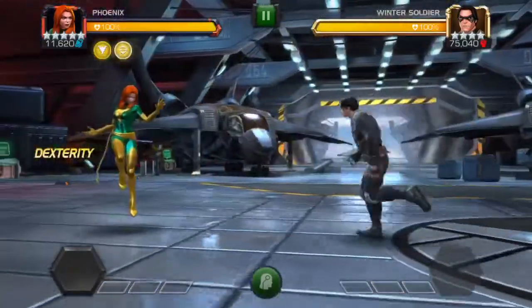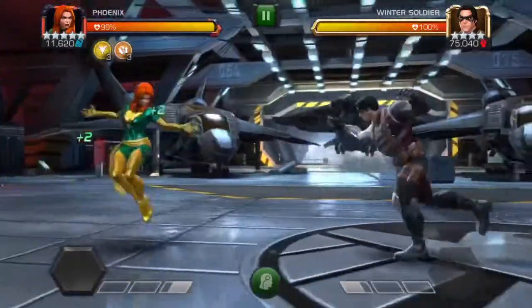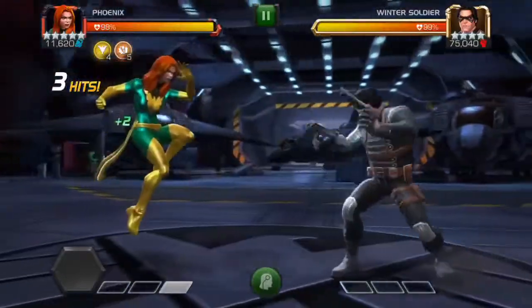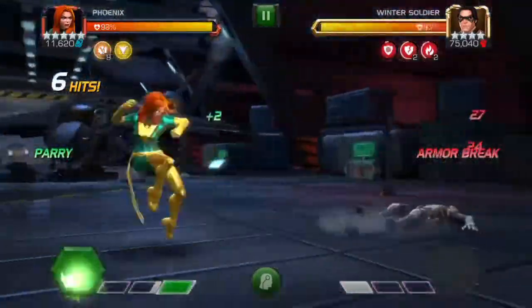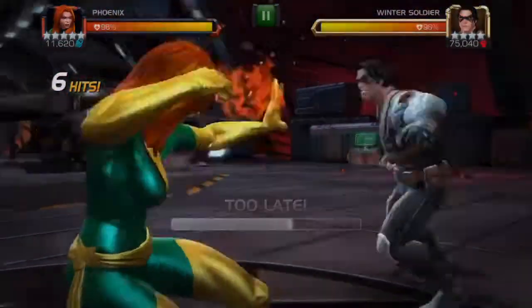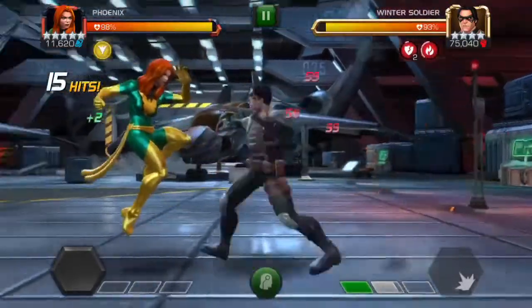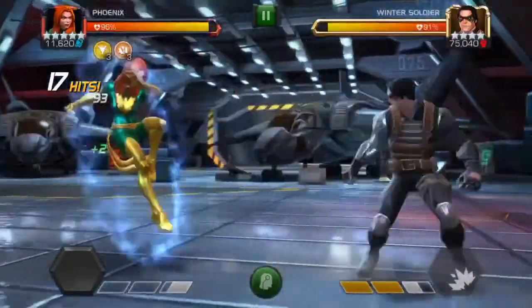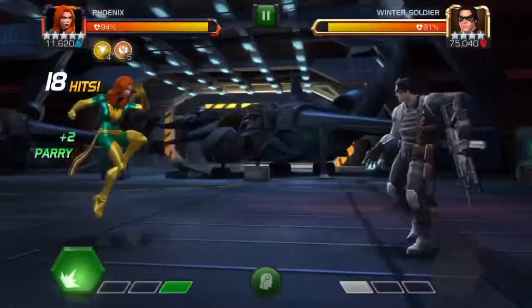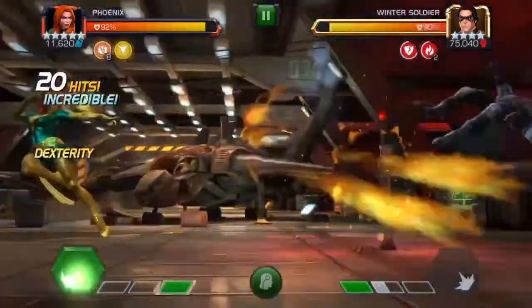This next clip we jump in against Winter Soldier to try a bunch of different things and see how many hits she can take him down with. This is my 4/55 Phoenix — I took her to 4/55 for a diverse rank up and also for prestige; she's got really high prestige. I don't use her a whole lot but she can do a lot of damage output. I've been thinking about putting her on my AQ team now with these Sentinels. I'm still getting a little more used to her, improving on landing successful parries, and you can see she does quite a bit of damage with those heavy attacks especially as she gets more charges.